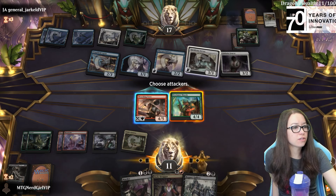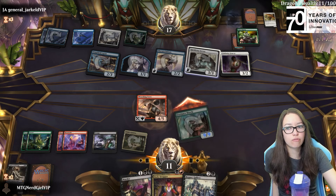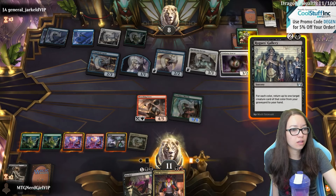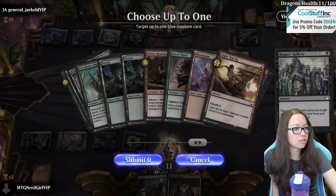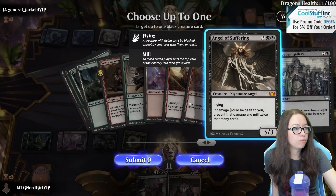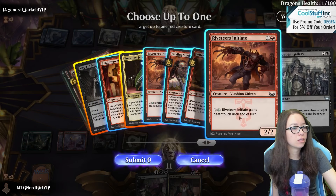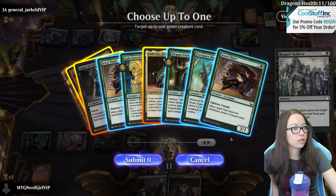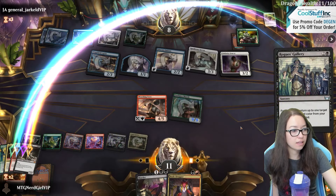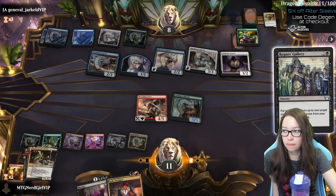Do we die next turn? You have to submit zero for blue - oh, does it cycle through every single color? That's strange. So white zero, black, red - and I want the Gala Greeters. I want to gain life next turn. That was weird - I thought it was only gonna give me access to the ones I currently had. We might just die here.